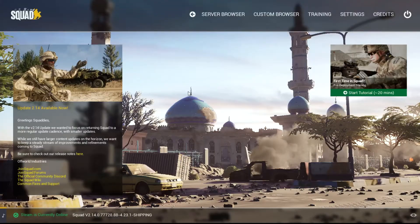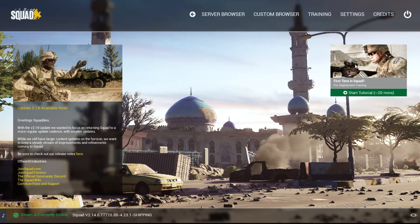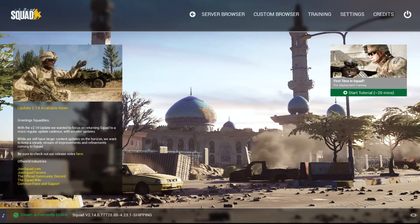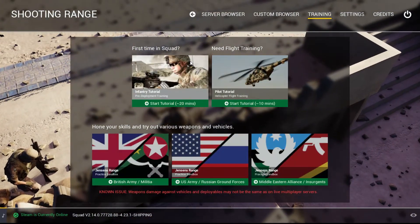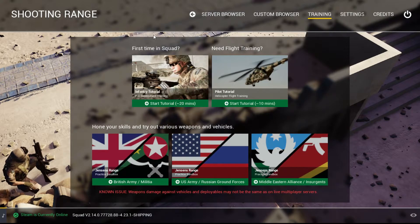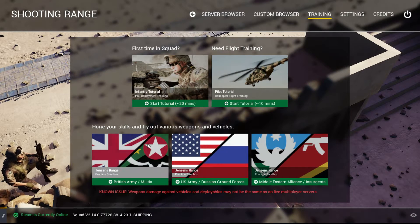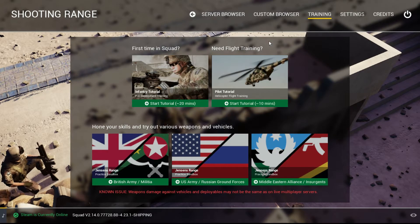When you launch the game for the first time, this will be the main screen you're going to see. Before hopping into any server, I would highly recommend you go down into the training section and do your basic level training. They're going to show you how to be in combat, how to create a HAB, and so on. There is the main training, a pilot tutorial P1, and an open training area option.